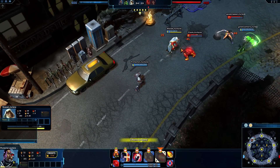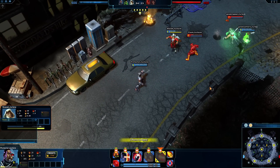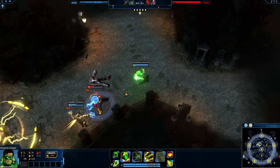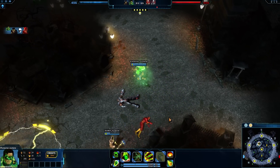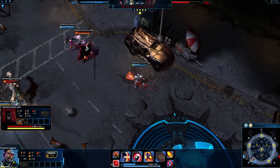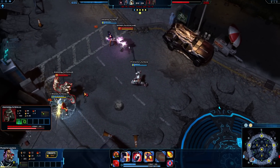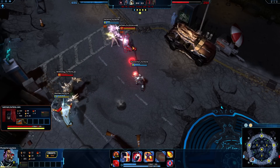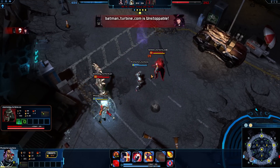Attack Move causes a Champion to auto-attack the first enemy unit or structure encountered while traveling to a targeted destination. Experienced Protectors make expert use of Attack Move, especially when their chosen Champion is equipped with skills that enhance basic attacks. As a ranged Champion, click away from a melee Champion and alternate between left-clicking to move and pressing A and left-clicking to Attack Move. Effective use of this tactic allows you to consistently damage melee enemies while maintaining a ranged advantage.